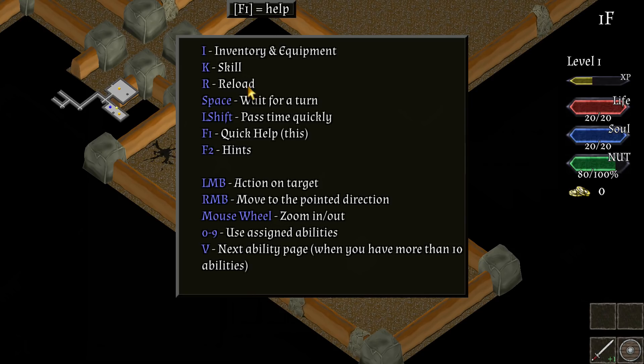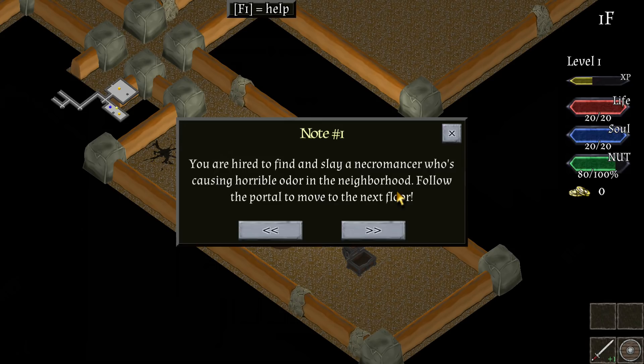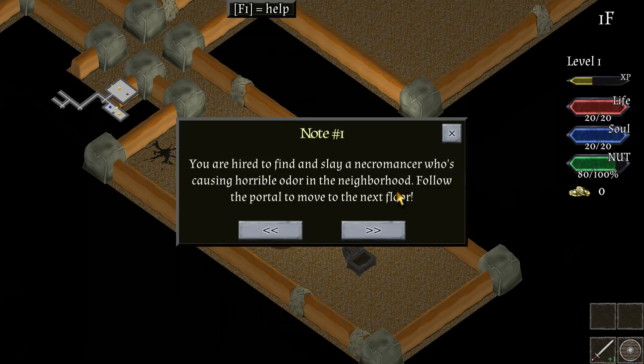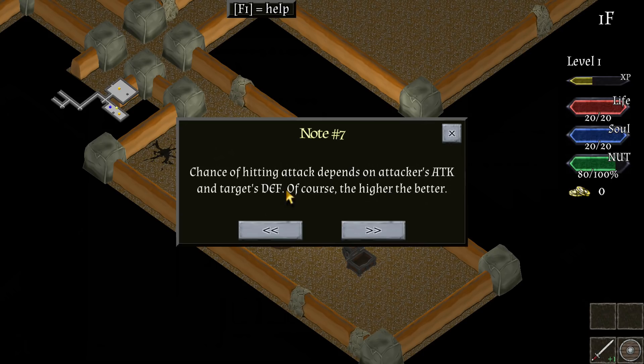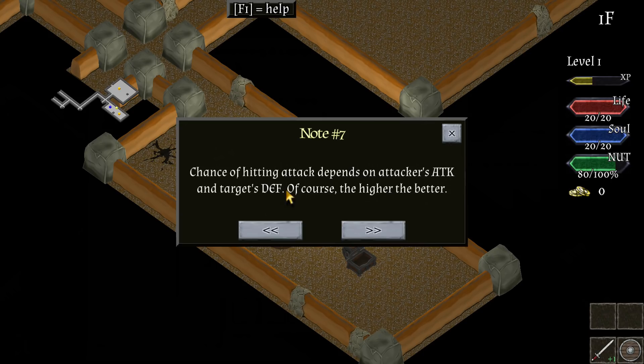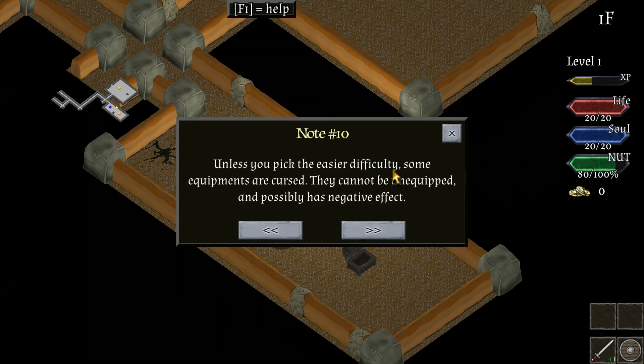As you spend turns you lose NUT, which means getting hungry — eat some food otherwise you will starve to death. Strength increases max life; life recovery, agility, magic are all stats. Chance of hitting and attack depends on attacker and target defense. Depending on the difficulty, some items are unidentified — you'll need a scroll of identification or other methods to identify them. So that's why I'm finding so many unidentified items early on — it's because of the higher difficulty. Some equipment is cursed: it cannot be unequipped and possibly has negative effects.